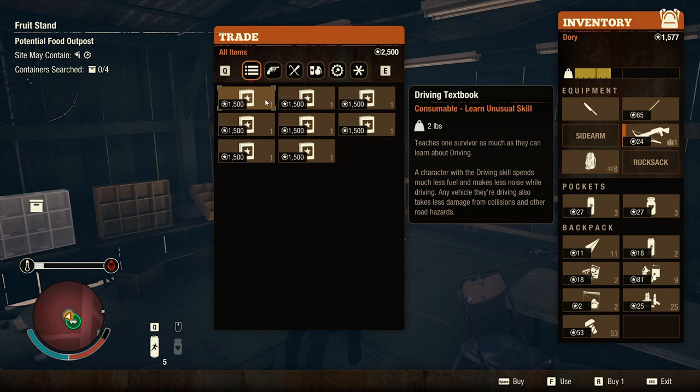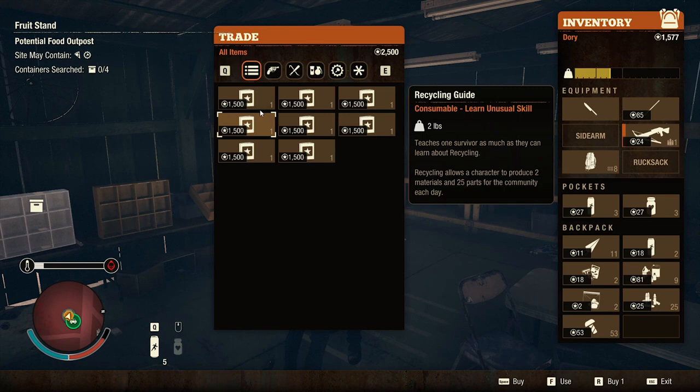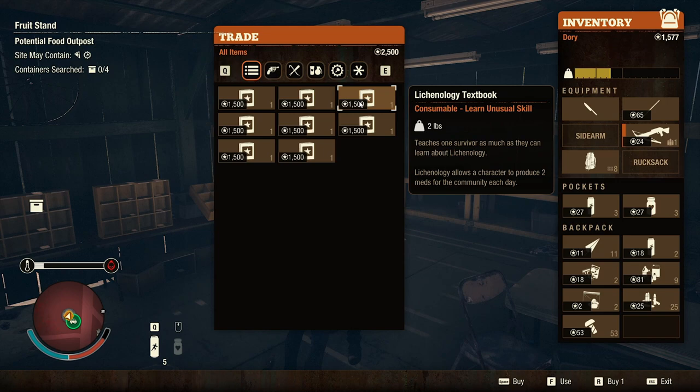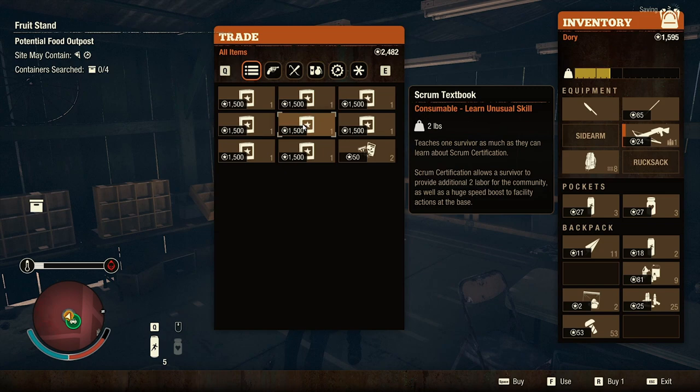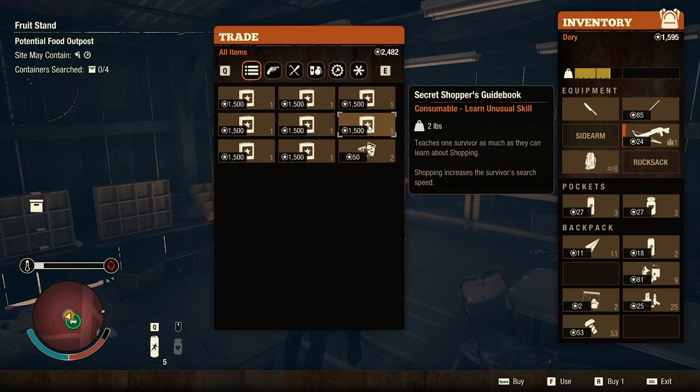Whoa okay — oh yes yes yes yes! Do you have... No — no medicine. Contriving, fishing, lichenology! Lichenology allows a character to produce two meds for the community each day — oh that would be good! Okay, it would be all our influence. 'Recycling allows a character to produce two materials and 25 parts for the community each day' — that's actually really good. 'Scrum Certification allows a survivor to provide additional two labor for the community as well as a huge speed boost to facility actions.'